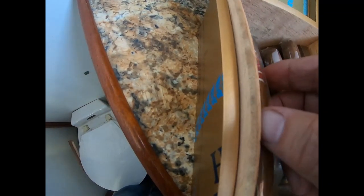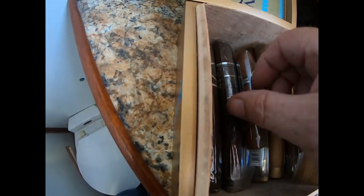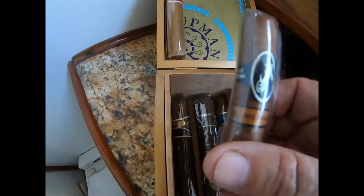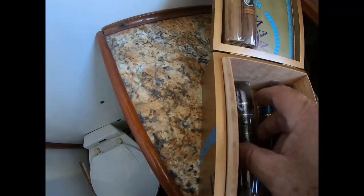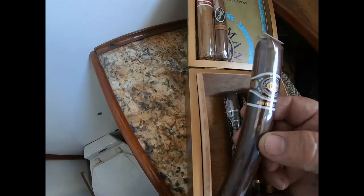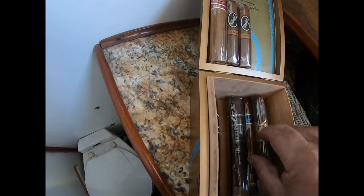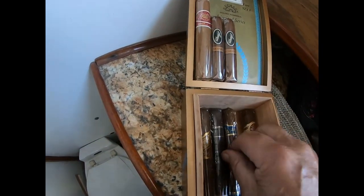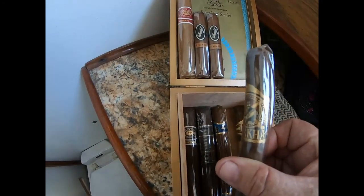Guys, I came back to the boat with an appointment with the mechanic to tune the engine and stop the backfiring. While I'm waiting, I want to have a cigar. From my selection I have a Romeo and Juliet, a Devinoff — a pretty good small one — a Camacho, which is a three-hour cigar, a Romeo and Juliet dark one, an HF one, and my last Gurkha. I think I'll smoke the Gurkha.